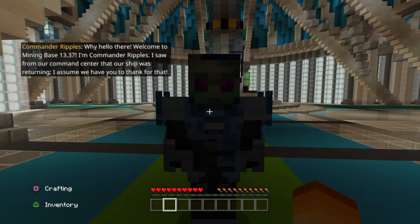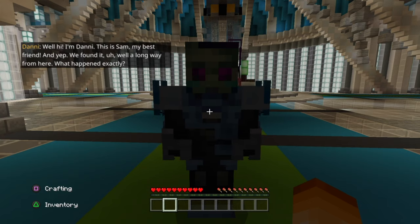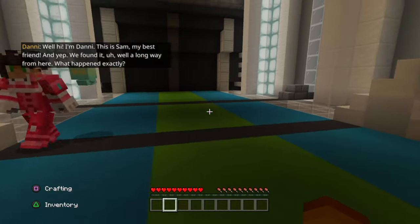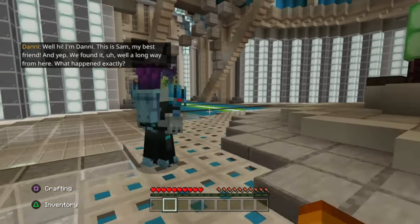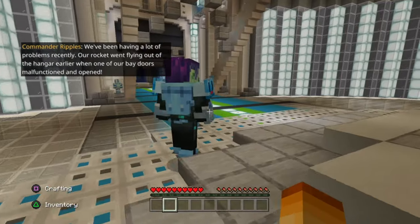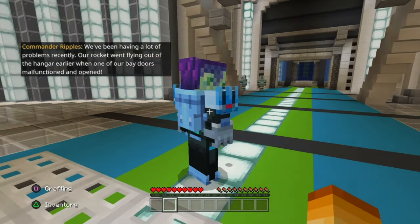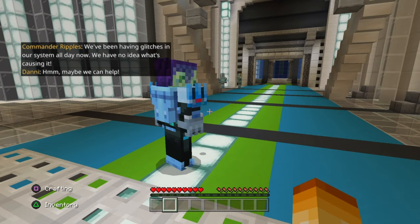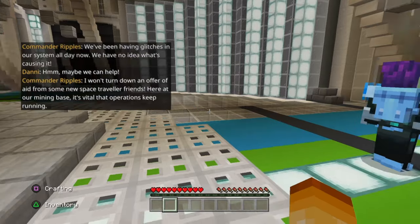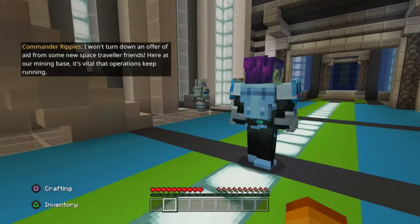Welcome to Mining Base 1337. I'm Commander Ripples. I saw from our command center that our ship was returning. I assume we have you to thank for that. Hi, I'm Danny. This is Sam, my best friend, and yep, we found it. We've been having a lot of problems recently. Our rocket went flying out of the hangar earlier when one of our bay doors malfunctioned and opened. We've been having glitches in our system all day now. We have no idea what's causing it. Maybe we can help. I won't turn down an offer of aid from some new space traveler friends. Here at our mining base, it's vital that operations keep running.